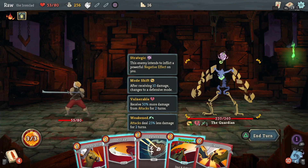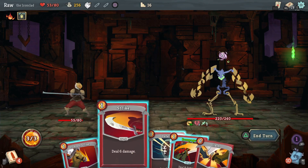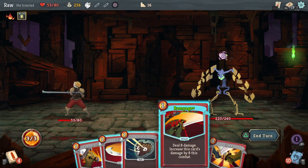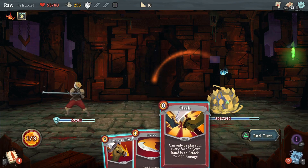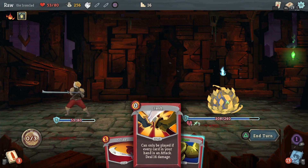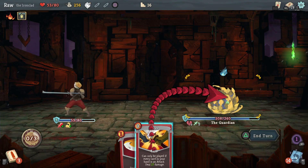That move — this enemy intends to inflict a powerful negative effect on me and I don't have any way to stop it. 14 damage. Before I play anything else I'll definitely play Rampage. Let me get rid of this, then I'll just take my 9 damage. Flex — all right, it's worth it. I get a little bit more: 18, 27 — I like it!